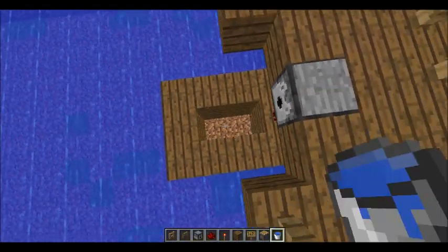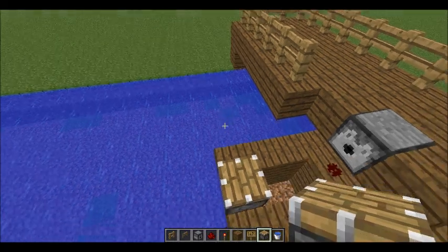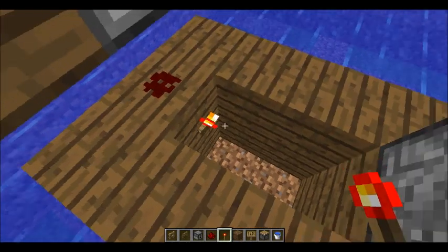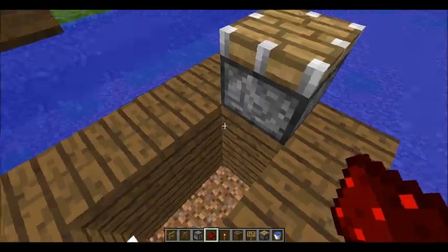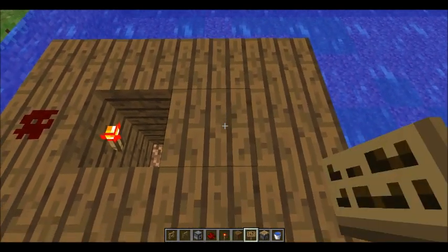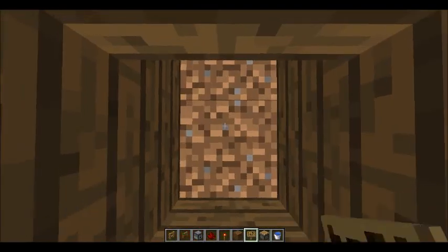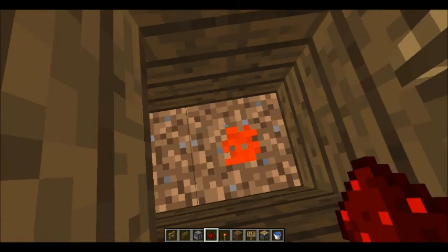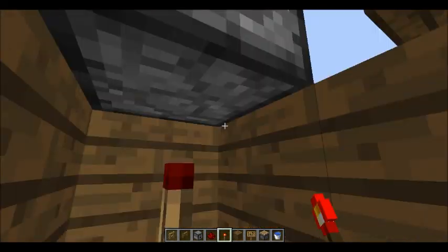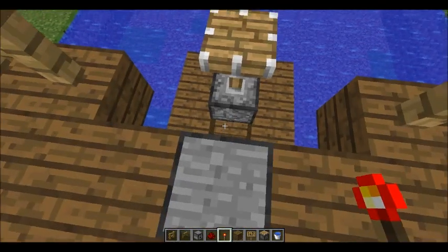Your next step is to place the piston — that goes here. Place a torch on the same block where the redstone wire is. Sorry, this is in the wrong spot — this one goes here. Then you want to drop down to where your torch is, place some redstone, then a block and a redstone torch on top of that. You will have heard the piston go off. Now when the pressure plate is pressed, the piston will come up.